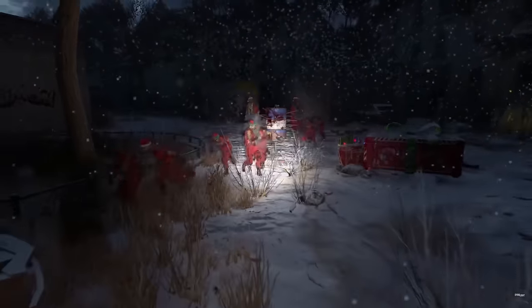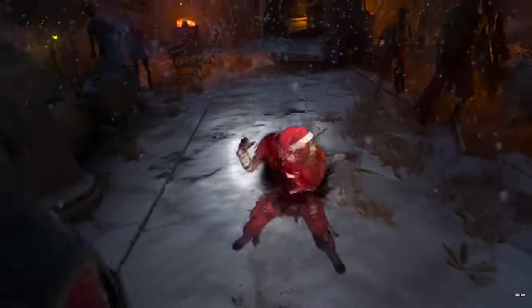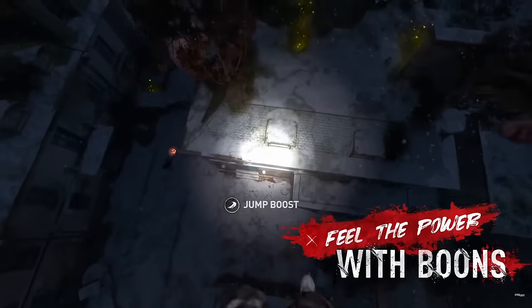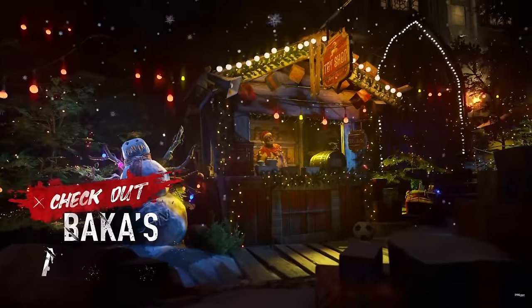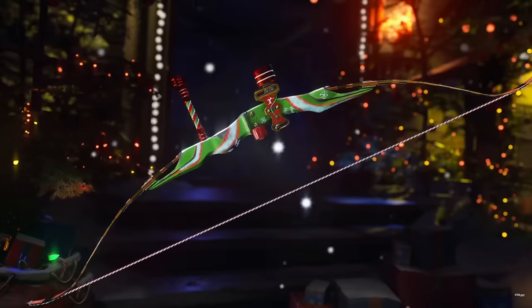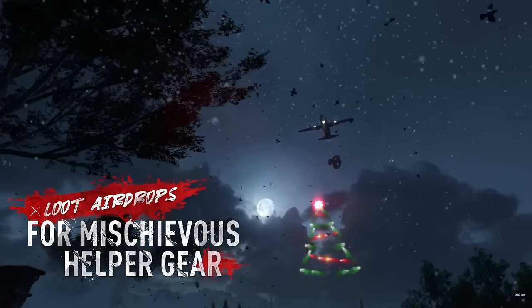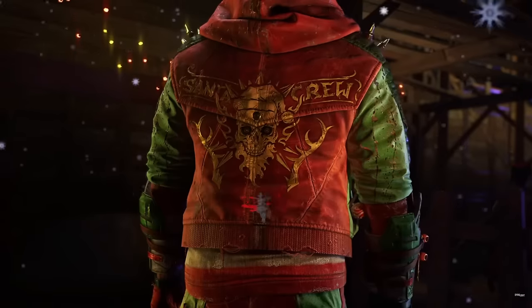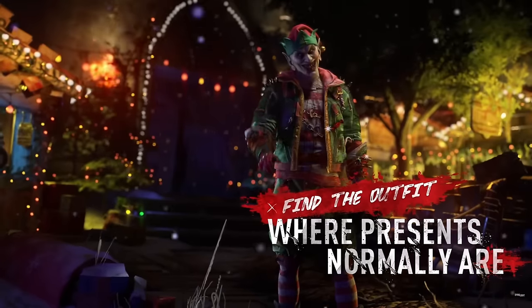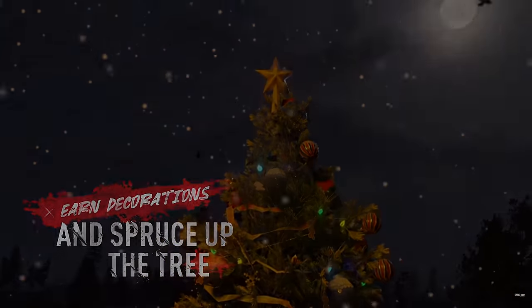A quick rundown of the event: Winter has arrived alongside some naughty elves and it's your job to take them out and steal their presents and sweets from them. Bucky is back as well, and doing bounties and leveling up your rank with him gives you one letter per rank. After posting that, Santa flies overhead in a plane that may remind players of the airdrops from Dying Light 1. If you head to the airdrop you will find it protected by Uncle Snow and a couple of other infected.